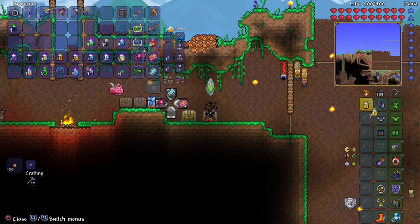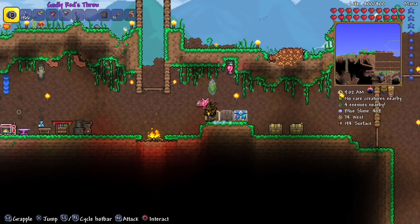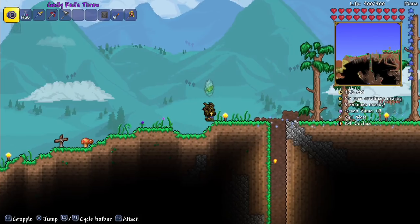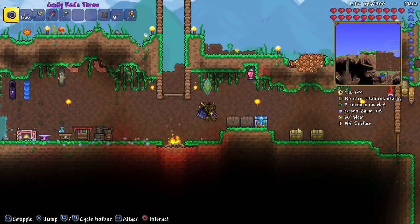Finally, Reflective Gold Dye — again, it doesn't seem to change anything. I was told that with metal dyes, if you move it makes them look different, but seemingly not.